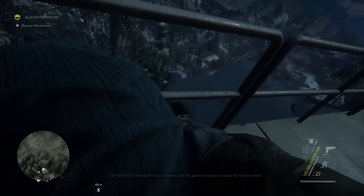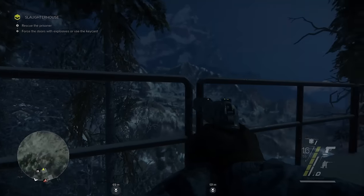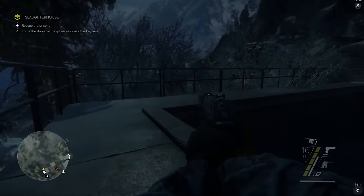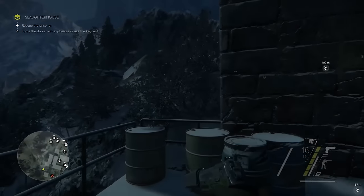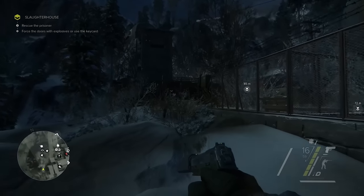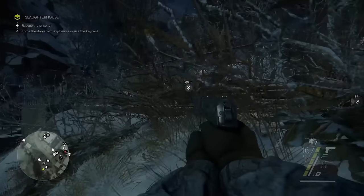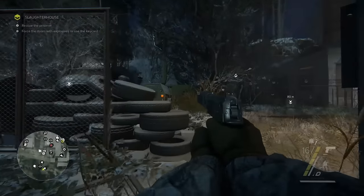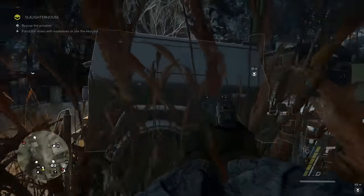How do I get to the basement? Key card — I don't have it, but my partner always leaves his on the table. Depending on the mission parameters, these enemies might give us different information. We got the location of a key card that will allow us access to the basement. But due to the open nature of most missions in Sniper Ghost Warrior 3, we do not have to follow that path. There are still some enemies between us and the key card, so we'll try to lure some out by turning off this generator to have someone come and investigate, then set an ambush.